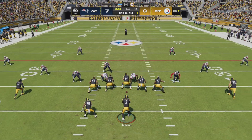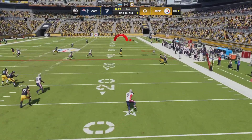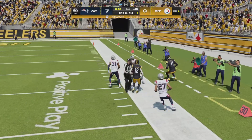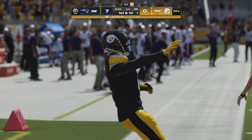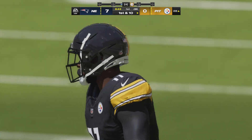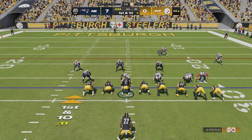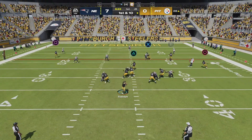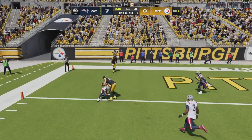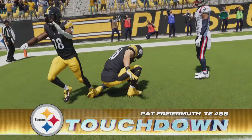Now a must-score for the Steelers. I don't know why it's Mason Rudolph, but now Robinson - there he goes - all the way to the 28 on the other side of the field, 47 yards, totally crazy right there. There's the throw - it's caught - Steelers touchdown!